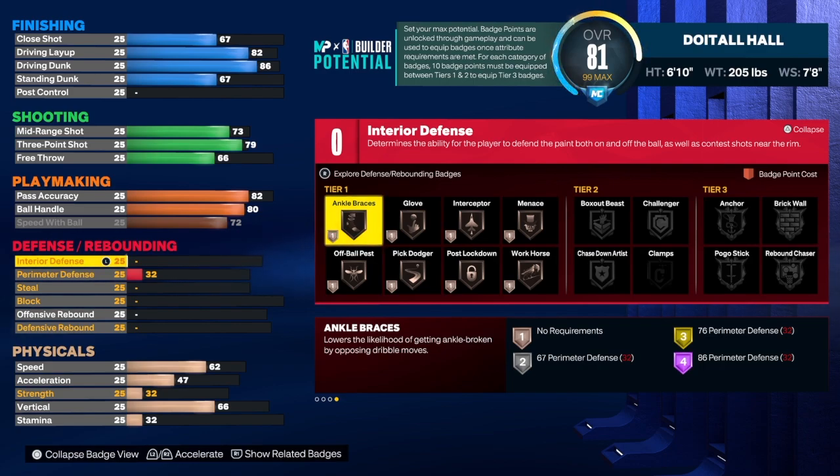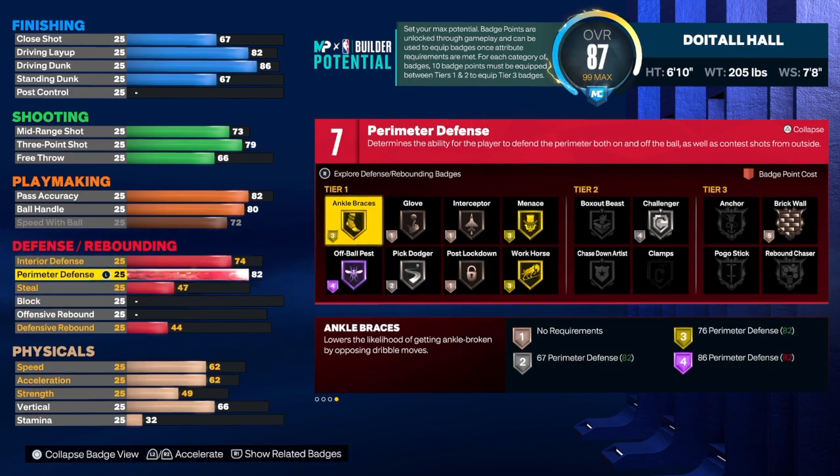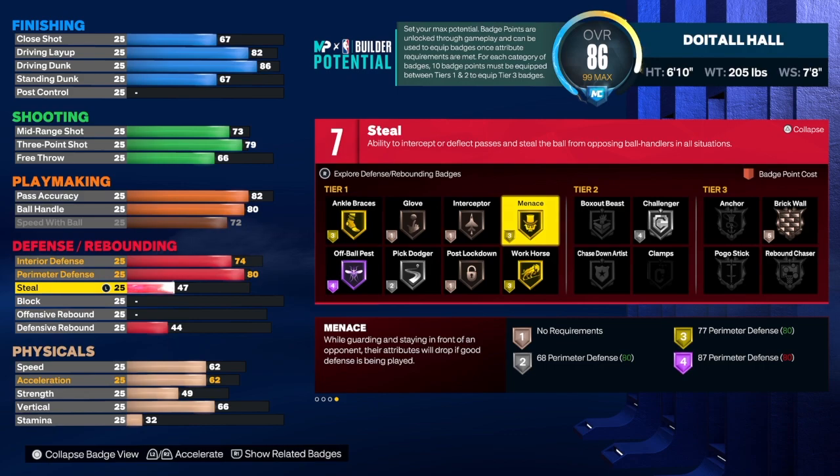For the defense on this build, keep in mind you are 6'10, so you don't get the luxury of getting clamps — clamps is out of the picture. But you do get ankle braces and menace, so those badges will help on the perimeter. For interior defense, we have a 74 that gives us some extra badges. For perimeter defense, we're going to get that up to an 80. For steal, an 82 will give us what we need and get an extra badge — I'm trying to give you the most badges possible.